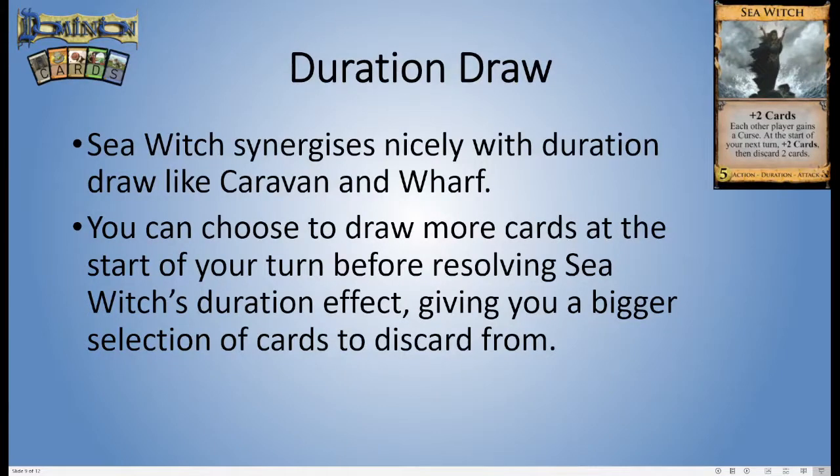Sea Witch synergizes very nicely with duration draw, stuff like Caravan and Wharf, because you can choose to resolve those first. When you have multiple start-of-next-turn duration cards to resolve, you do get to pick the order. So you can draw up first with Caravan and Wharf, and then you have more cards to choose from when discarding — making it a lot easier to discard the worst things in your deck. The thing to think about compared to dedicated sifters like Cellar or Warehouse is that Sea Witch's sifting must happen at the start of your turn, so you don't get to wait on the effect.